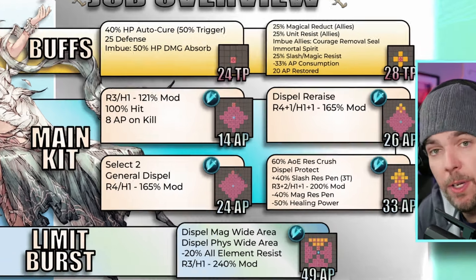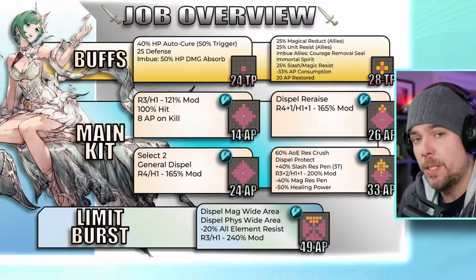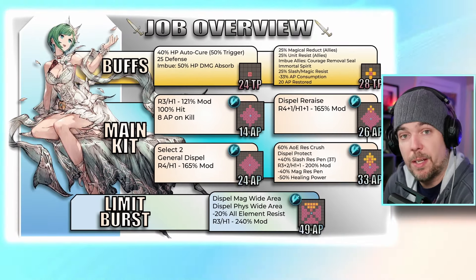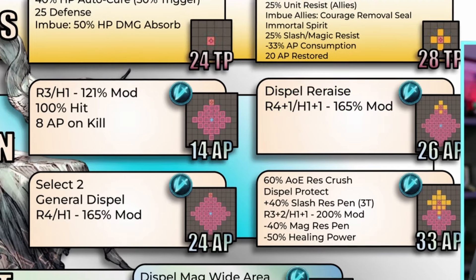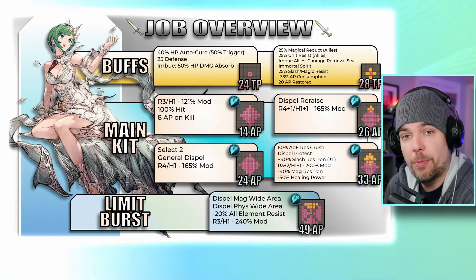Moving to attack skills — her low AP finisher is a range 3, range height 1 skill that provides 8 AP if you kill your target. It's the only guaranteed hit she has in her kit. Her second skill is a short cross AOE topping out at range 5 with a medium 165 modifier. It has a single effect: a pre-damage re-raise dispel. An AOE re-raise dispel is certainly always valuable.